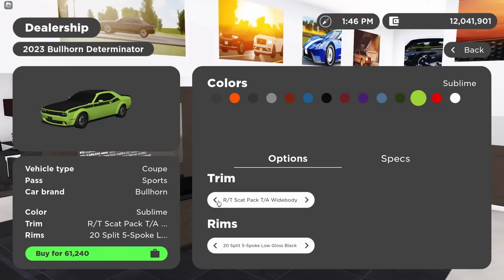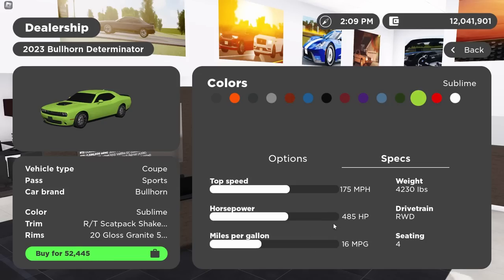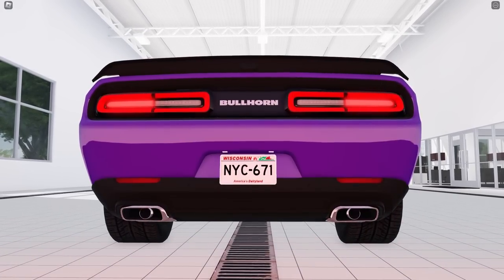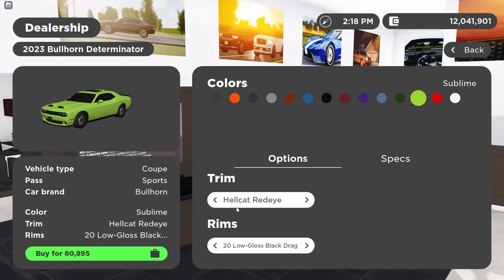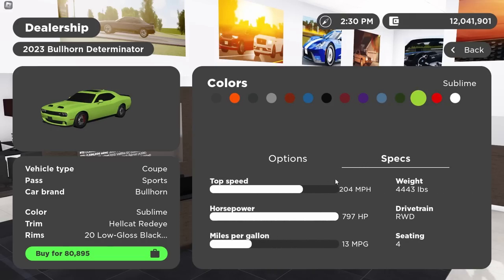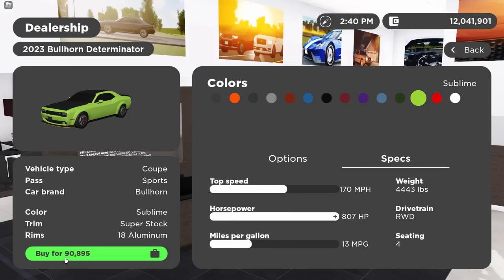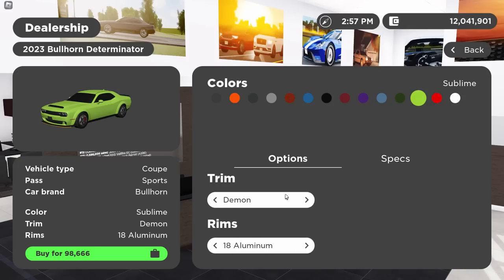Then you step up once again to the RT Scatpack TA Widebody, the RT Scatpack, the RT Scatpack Widebody, and the Scatpack Shaker Widebody — all with the 385 horsepower 6.4 liter 392 Hemi. Then all the SRT models: regular SRTs have 717 horsepower, Red Eyes step up to 797. Going up further, the Super Stock with 807 horsepower for $90,895. At the top, right below the 170, is the regular Demon with 808 horsepower — just one horsepower more than the Super Stock. All SRT models use a 6.2 liter supercharged Hemi that share sounds in-game, other than the Limited one.